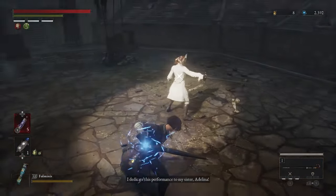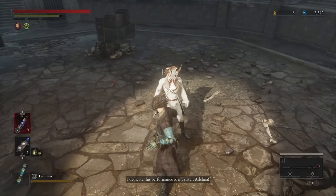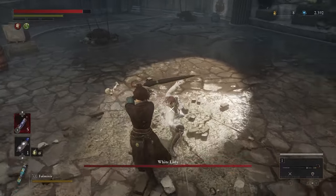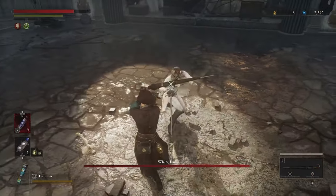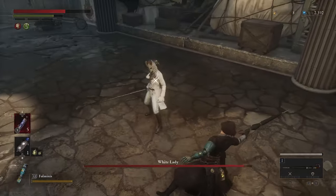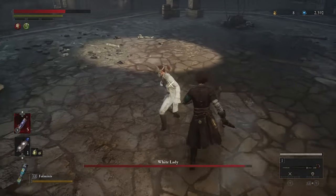Number 7: White Lady. She doesn't really like giving her back to you, and she's really fast — faster than the other humans you've killed until now. I'm still mad that in the recording I wasted my fable arts.